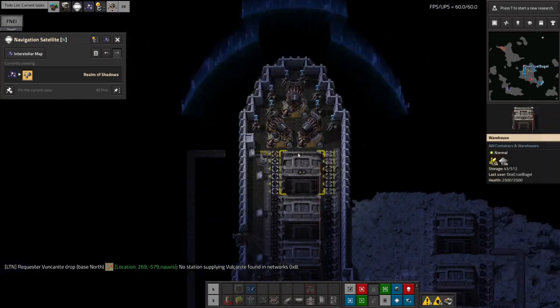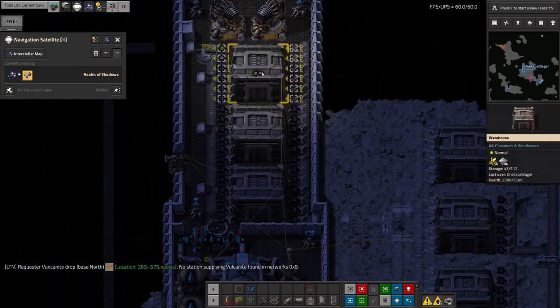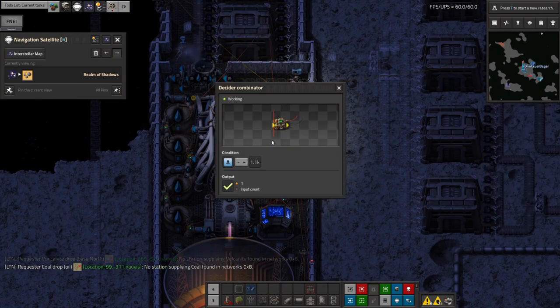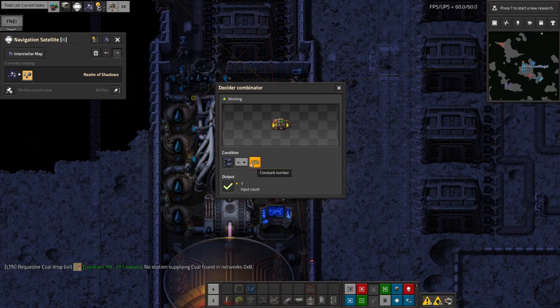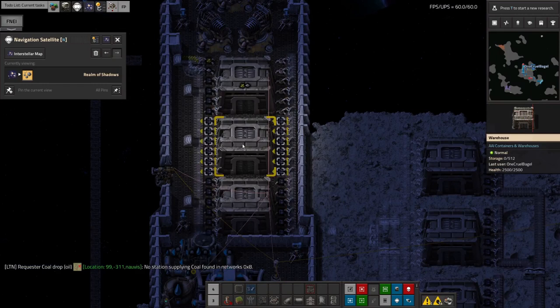Once that's running, I've set up a system using the standard circuit system to watch until there's a certain amount of Naquitite on the ship. Once we've got 15,000 Naquitite on there — which basically means the warehouses are essentially full — the spaceship will lift off and fly back.